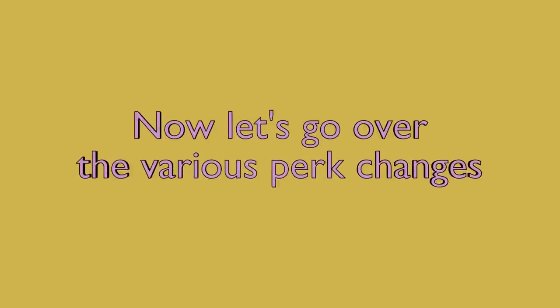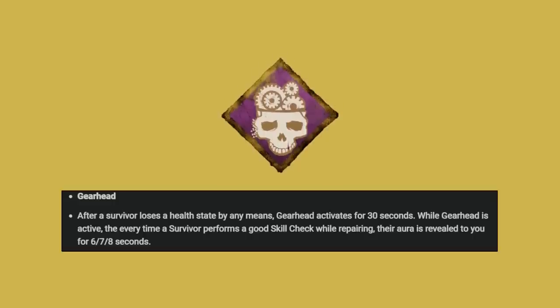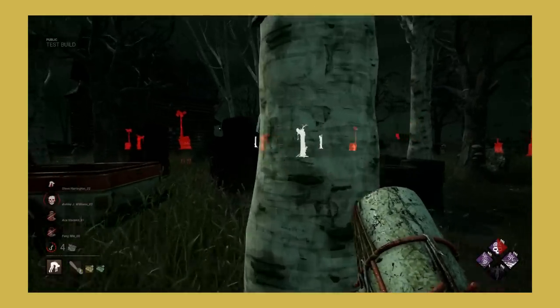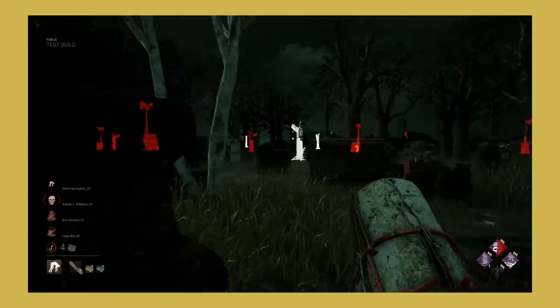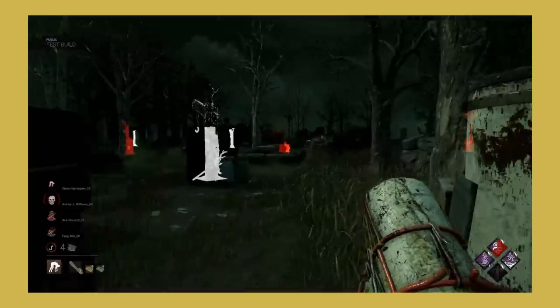Now let's go over the various perk changes. Gearhead was changed so that after a survivor loses a health state by any means, Gearhead activates for 30 seconds. While Gearhead is active, every time a survivor performs a good skill check while repairing, their aura is revealed to you for 6, 7, or 8 seconds. Overall I think this change is good — when I was playing and testing with it I actually did get some value out of it. While this perk might not be meta, I can definitely see it making its way into some players' builds.